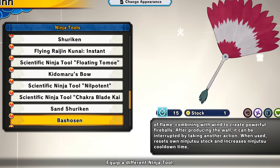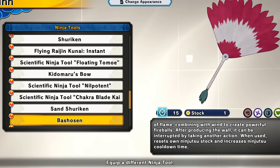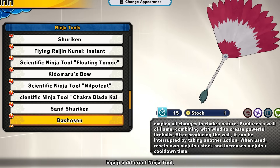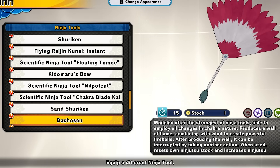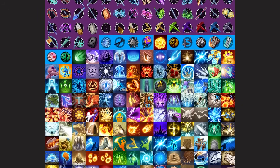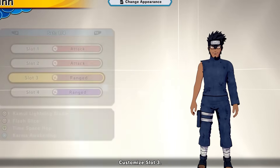Next we have the basho sin, which I believe came out with the Gaara DLC. You throw a giant fireball attack that does good damage. It's a two-step attack — the first part is a little wall of flame, the second part is the fireball. You can stop after the first part. If you use the second effect it will reduce your own ninjutsu stock and increase ninjutsu cooldown time, which is bad. That's why you just don't use that second effect if you want to keep your ninjutsu. I'm putting basho sin at high B tier. It seemed like C or D tier when it first came out but it's actually not bad. That wraps up range — moving on to defense.